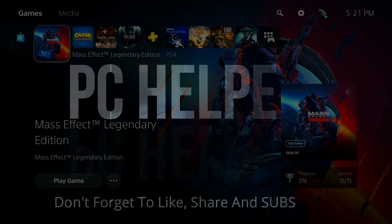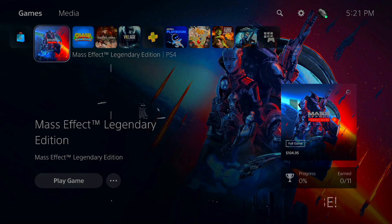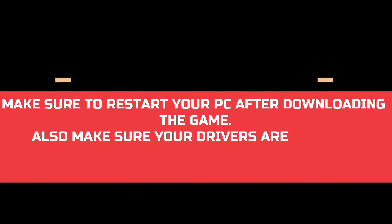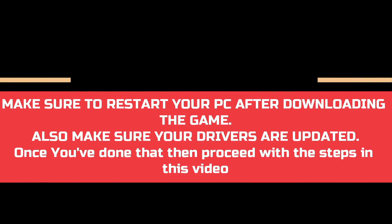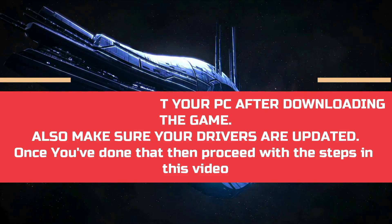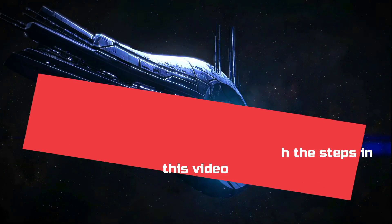Hello everyone, it's PC Alpa here. In this video, I'm gonna show you how to fix crashing and black screen issues for the game Mass Effect Legendary Edition. A lot of users have been complaining about this problem, so I'll cover each and every workaround that has helped different users across the globe. Just watch this video till the end and perform each and every step very carefully and I'm sure your problem will be fixed.